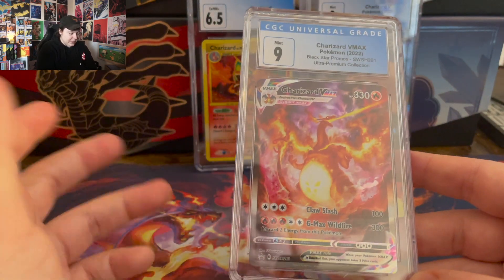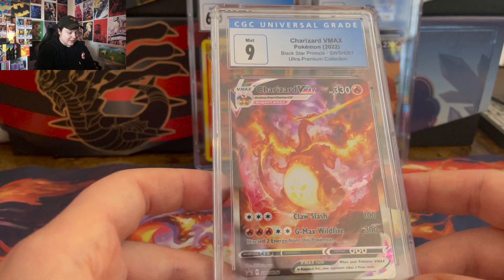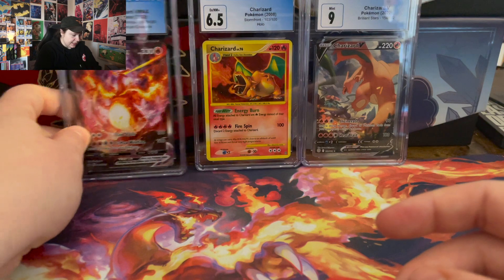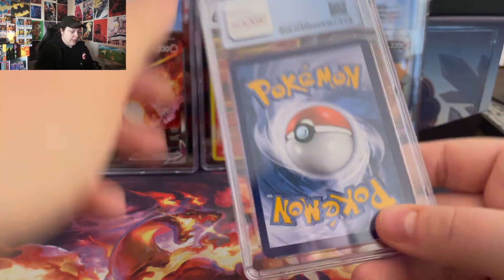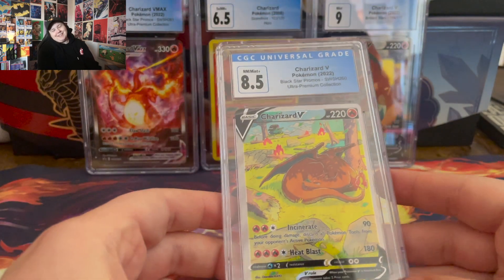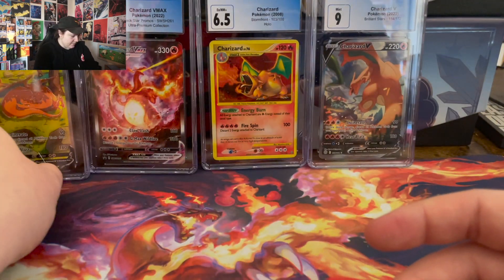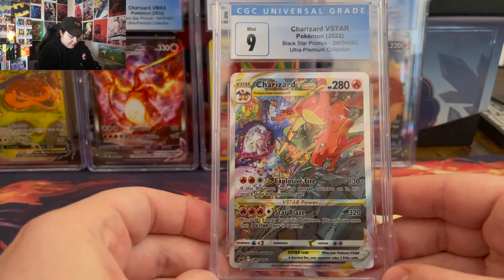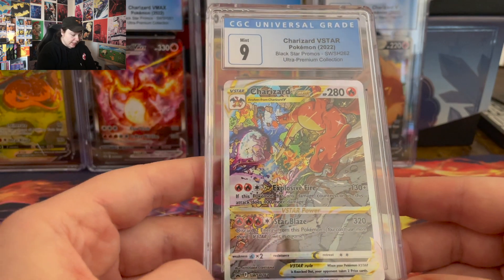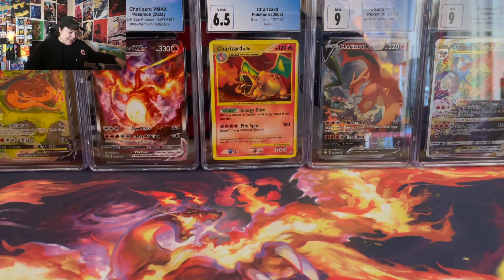Charizard VMAX — the next ones are gonna be from the Charizard UPC, and of course if you've seen those cards you know they are horribly off-center. So I'm amazed that I got one of these at a 9. Added to my Charizard collection. Next one should be either the V-Star or the Sleeping — 8.5. This one's my favorite one too, Sleepy Charizard. And then the V-Star — I'm happy with the 9. Look at that nice little row of Charizards. Love to see it with that 6.5 smack dab right in the middle.